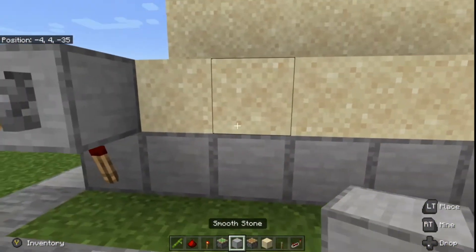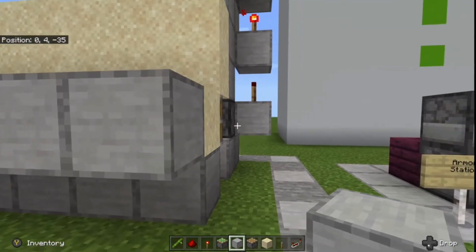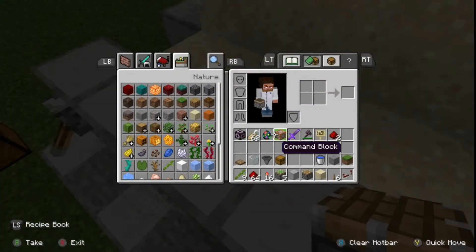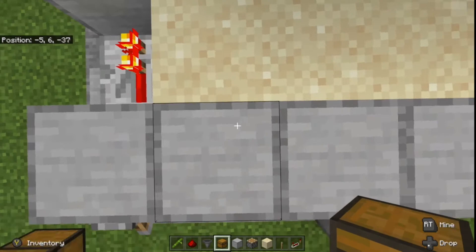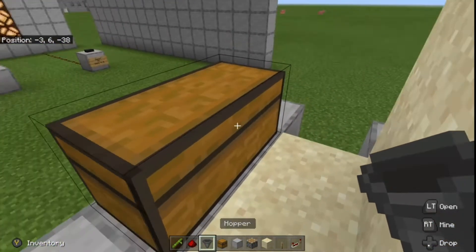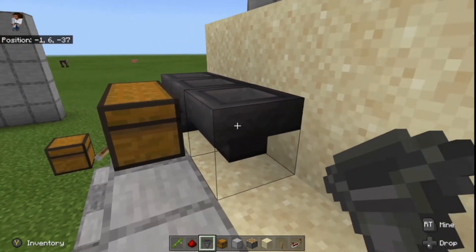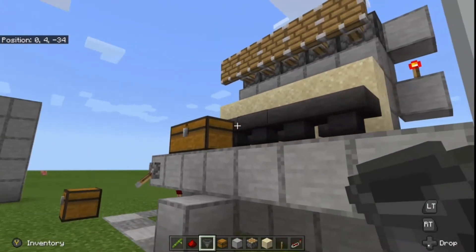Next grab your building blocks — place a row going across this row of sand, and as an aesthetic choice you could also put a row coming in front. Get up on top of this row — this is where we're going to place our chests and hoppers. Place a chest, then another right next to it and they'll link up to make a double chest. Grab your hoppers — crouch to place them. The first two go into the back of the chest, and the next three go into that hopper so the three funnels on the last three are pointing into hopper number four.